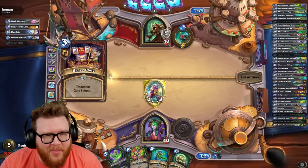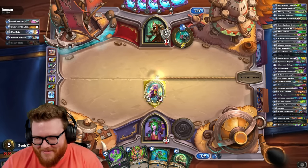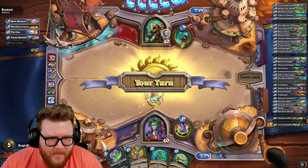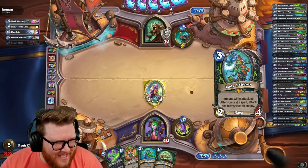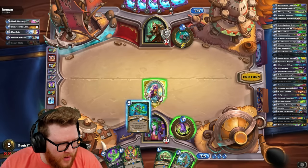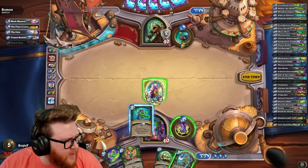It's a Fel Barrage. Lady Steno — I mean, that is a great hand buff target. So maybe I do play multi-strike now to start buffing her up. I still don't have a turn four play, but I'm kind of trusting I'll get one.